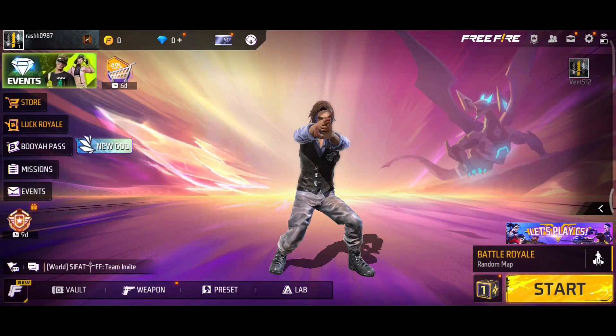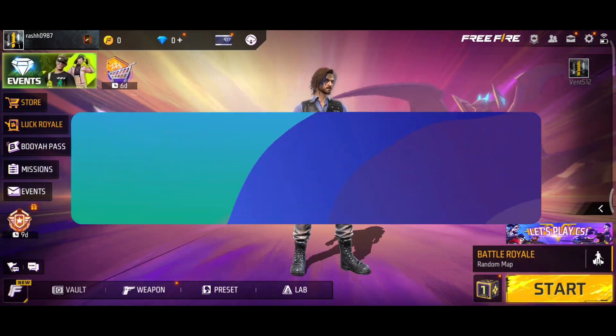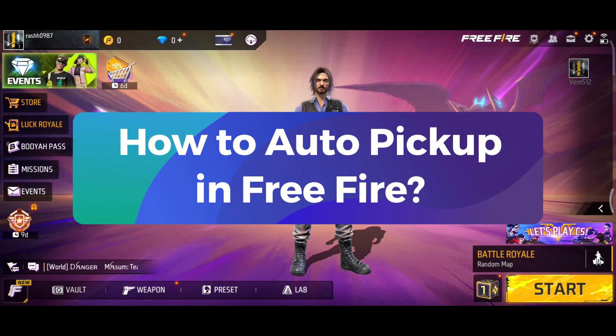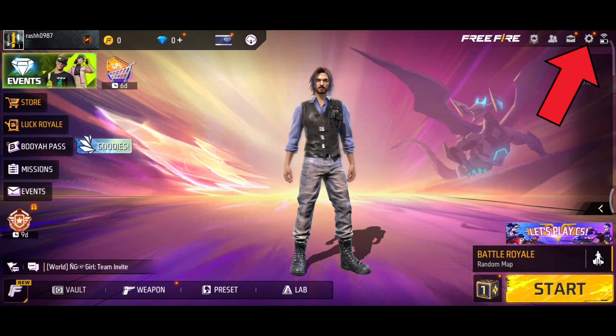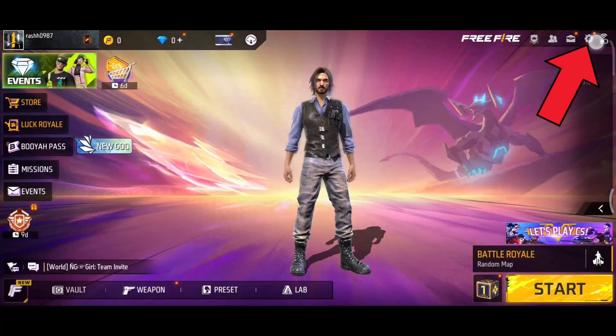Hey everyone, welcome to Gaming Explained. In today's video, I'm going to show you how to auto pickup in Free Fire. So let's get started. First, go to the setting icon on the top right corner.